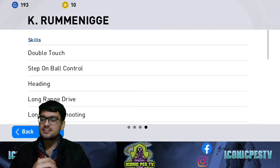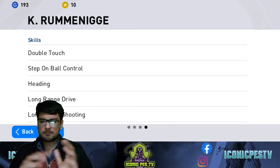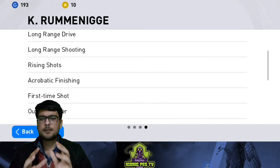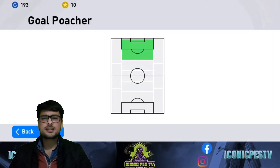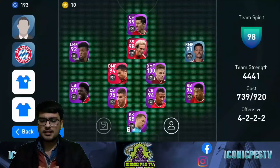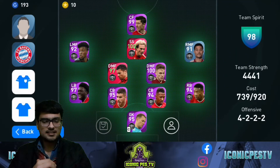Moving on to the skills — we have double touch, and his double touch is awesome. He does the double touch like butter. The most beloved thing is the gold playstyle, we love gold playstyles. He also has Mazing Era and Speeding Bullet. That's all for the stats.